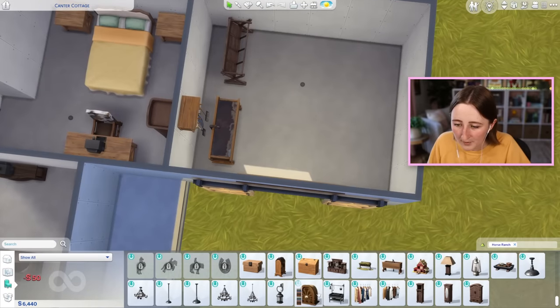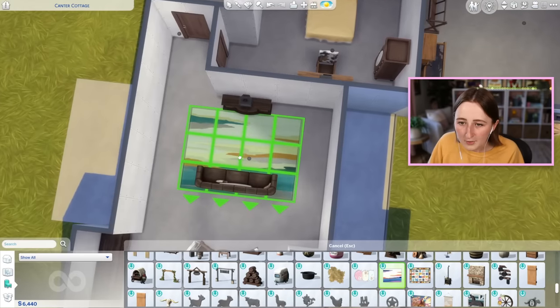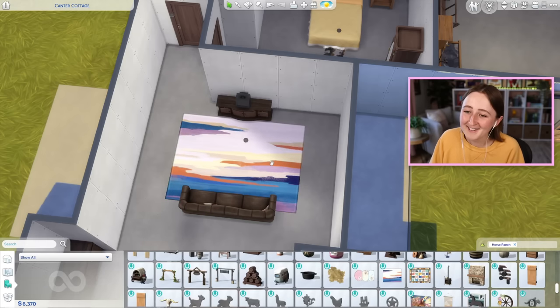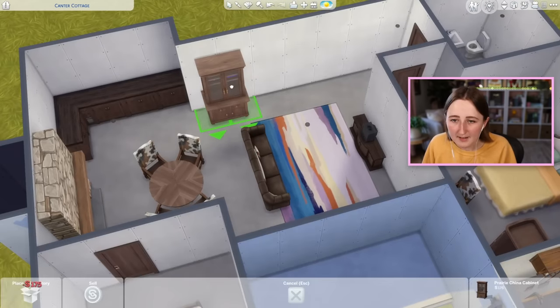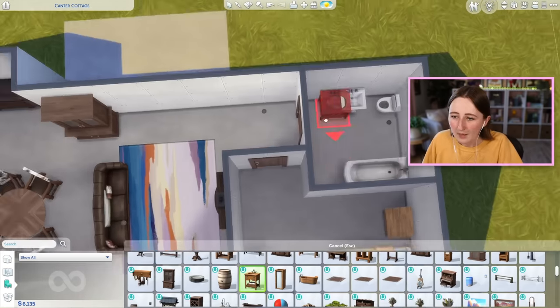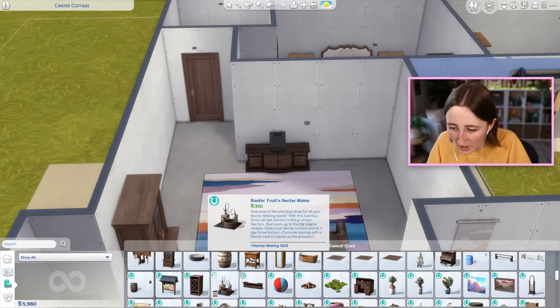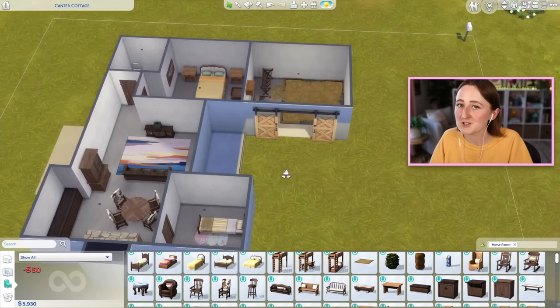We do have a couple necessities. This rug's only 70? Oh my God, horse ranch is such a good pack. Even this cabinet — super nice cabinet, only 175. We can totally use the good sink too. The horse bed is only 50 simoleons — that's actually really cheap. We have all the basics aside from windows and doors, which we still need to add.